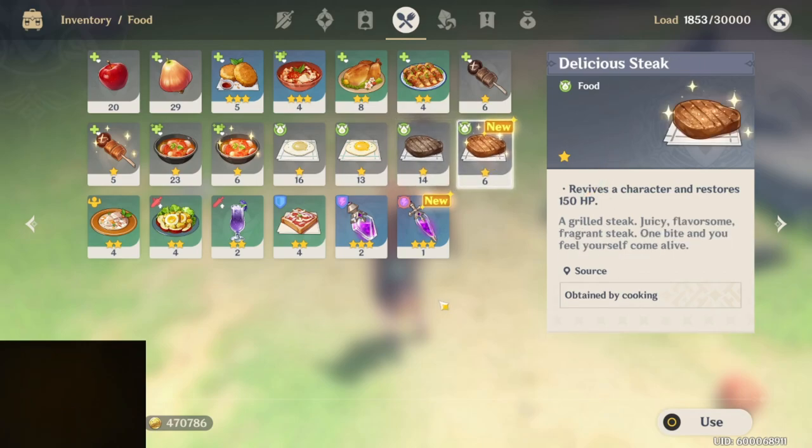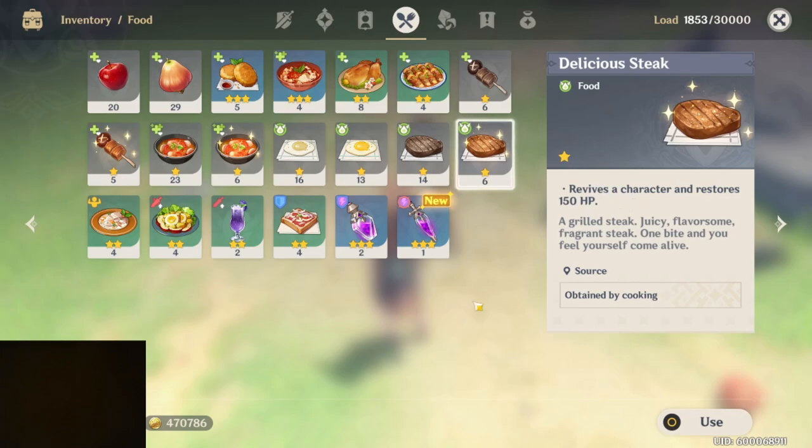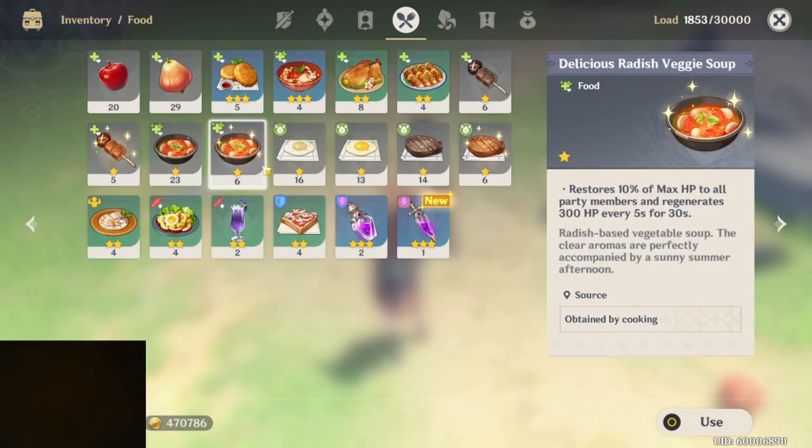Now, since the proficiency is up, you're going to be making delicious steak, which is going to have a pretty decent higher bump. So proficiency is very easy — you just need to understand what it is you need to do. And again, you may be searching for help on the quest for the delicious radish veggie soup, and I think we've got that all covered today.